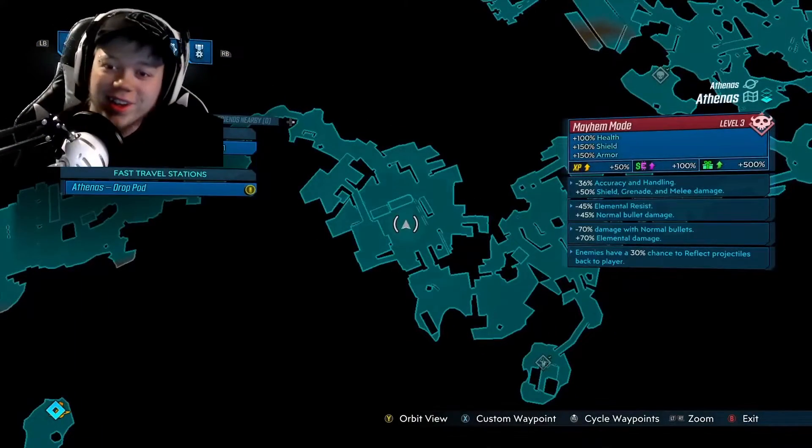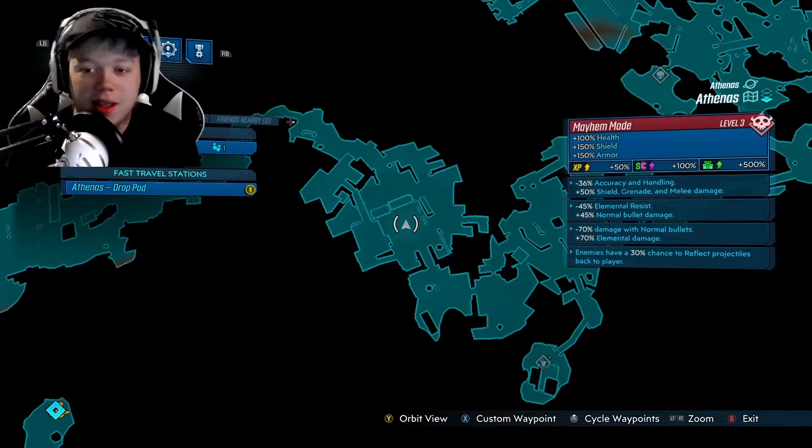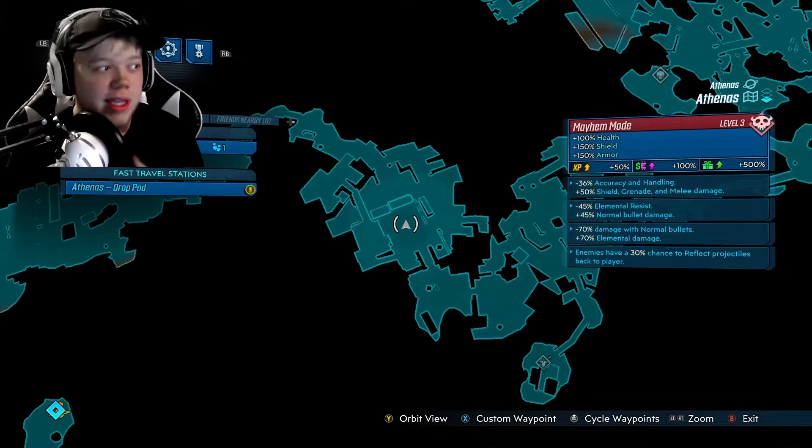This is True Vault Hunter Mayhem 3. I know I make it look like normal mode, but here we go. We got that elemental damage buff — that added a lot. They also have 30% reflect projectiles, which is a big damage decreaser, so that's pretty notable. And there's elemental resist on my side too. Alright, let's take this to a boss — I'm really excited.